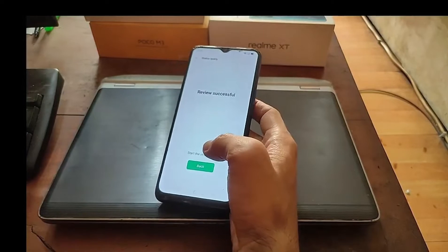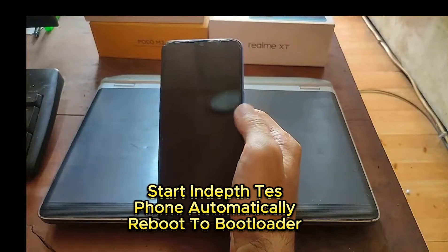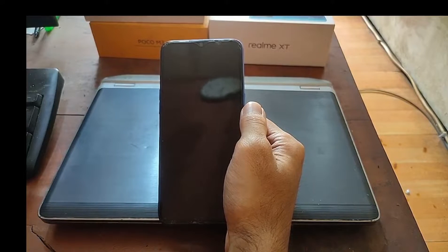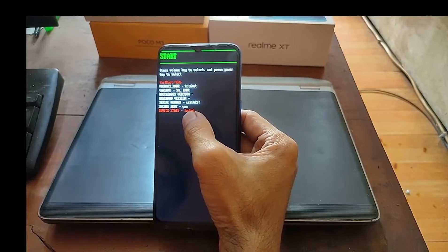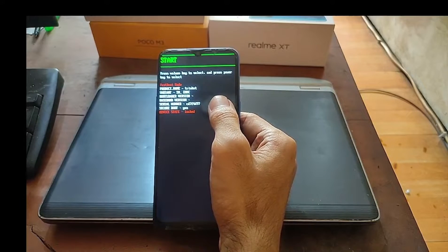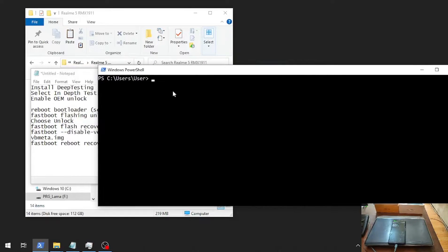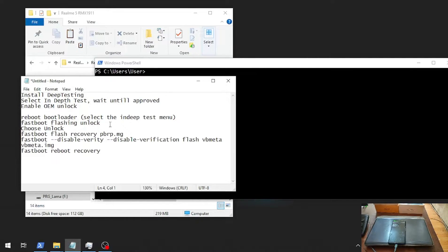After the review is approved, tap 'Start In-Depth Test' and it will automatically reboot into fastboot mode. You can see the device state is still locked, so we need to type a command in CMD or PowerShell. Open CMD or PowerShell, then type the command: fastboot flashing unlock.